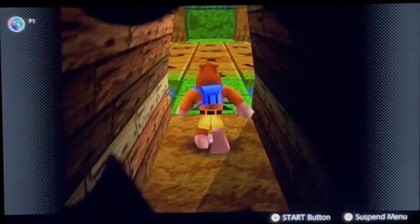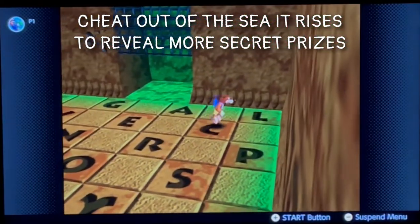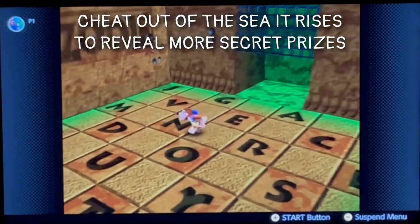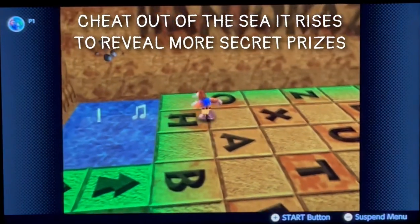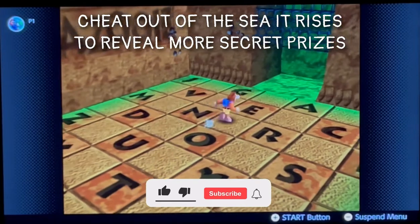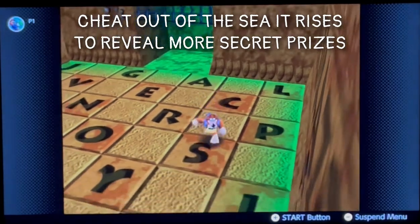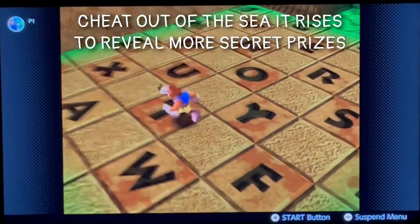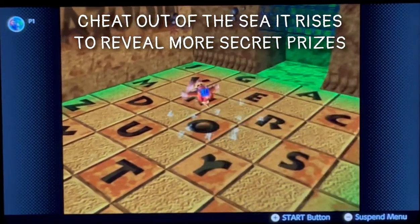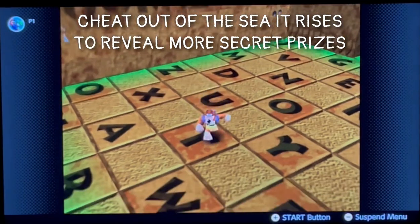This is the code you want to enter to get into Shark Food Island. You have to enter the word 'cheat' first — you'll know this because it has the moo sounds. Once the moo sounds stop, you enter the code: 'out of the sea it rises to reveal more secret prizes.' There won't be any jingle or mooing when you enter the code, but once you've entered the entire code you will see a cutscene of the island appearing.